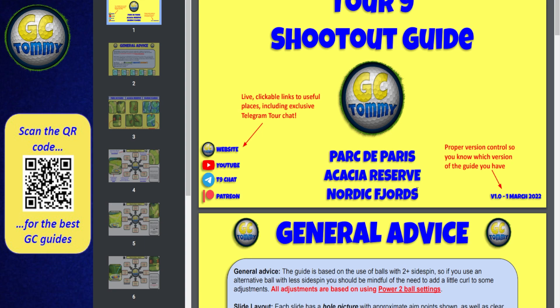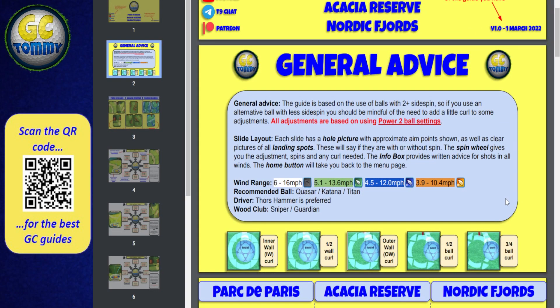Now here's an example guide to give you more direct information on what to expect by signing up for the exclusive tour shootout guides. You can choose a tour from Tour 7 up to Tour 13 and get immediate access - scan the QR code or go to patreon.com/golfclashtommy. You can bundle with tournament and checkpoint challenge guides or buy alone. If you have questions, email support@golfclashtommy.com. There are also clickable links to an exclusive Telegram chat where you can ask questions directly, plus proper version control so you know which version of the guide you have.